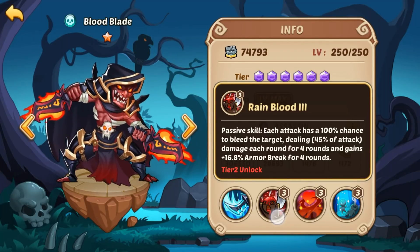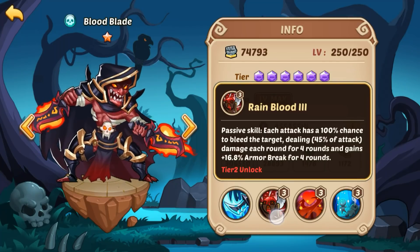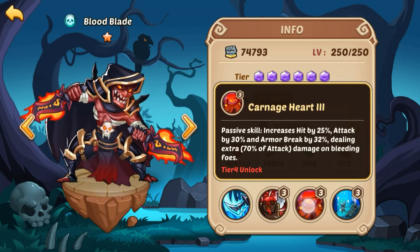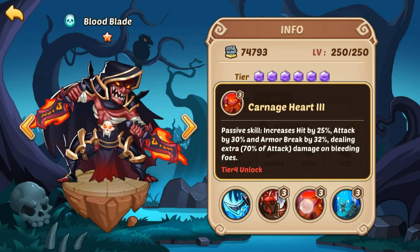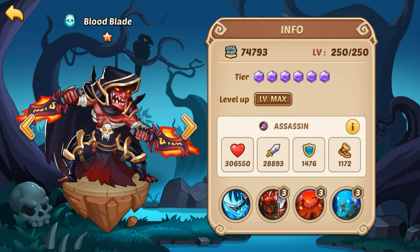Moving over to Rain Blood: each attack has a 100% chance to bleed the target dealing 45% of his attack damage each round for 4 rounds, and he's gonna gain 16% armor break for 4 rounds — that'll boost his damage a little bit. The guaranteed bleed on every attack is good, even if it's a slow DoT at 45% of his attack. The next passive is gonna increase his hit by 25%, attack by 30%, armor break by 32%, and deal 70% of his attack as extra damage to bleeding foes — that's powerful, because he's guaranteeing bleeds with both his active skill and his basic attack. This makes him hit really hard once you've got people bleeding.